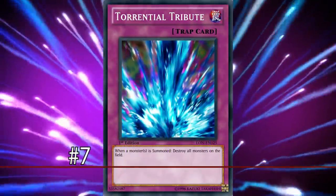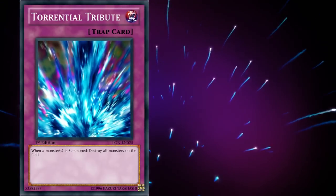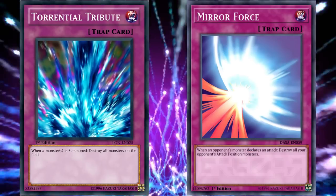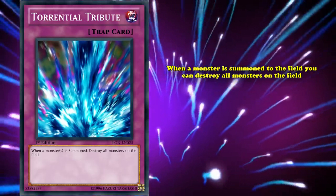Making an even bigger splash at number 7 is Torrential Tribute, another well-known trap card that can be used as a comeback tool, though with slightly more applications than Mirror Force. Torrential Tribute is a normal trap card with the simple effect that when a monster is summoned to the field, you can destroy all monsters on the field.